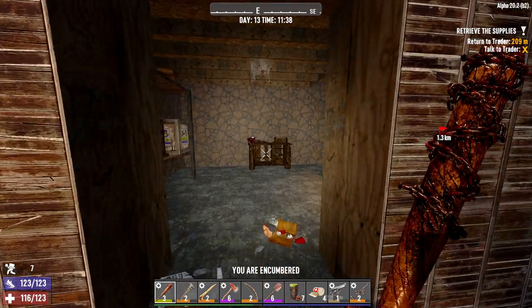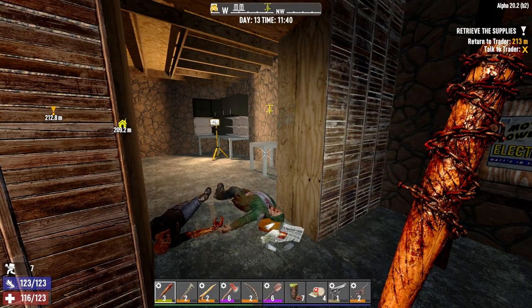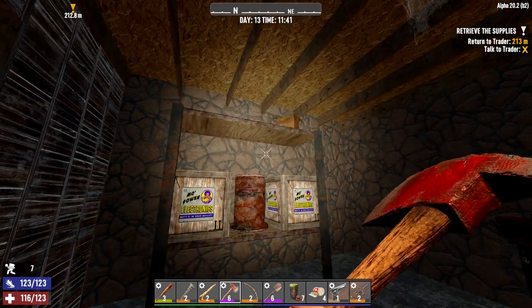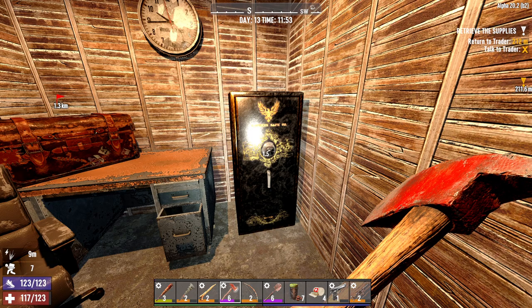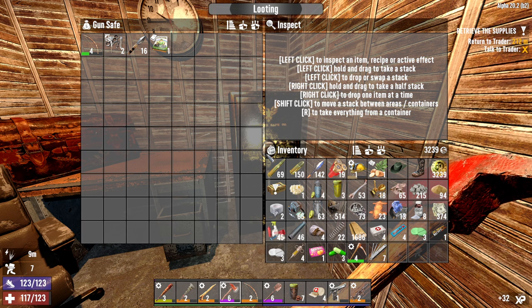Welcome to 7 Days today. So I reached the end of this POI and I had to break my way in because I had no idea how to get in. Let's just open up all these things and see what we got. I don't have any eye candy but I brought my looting goggles and after this I'm gonna go work on the base because the concrete should be coming along.